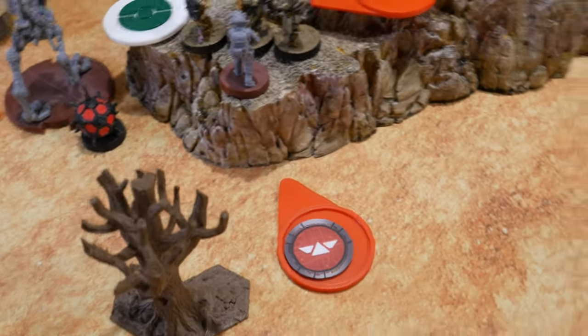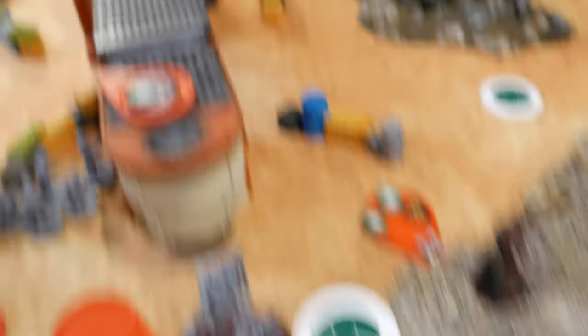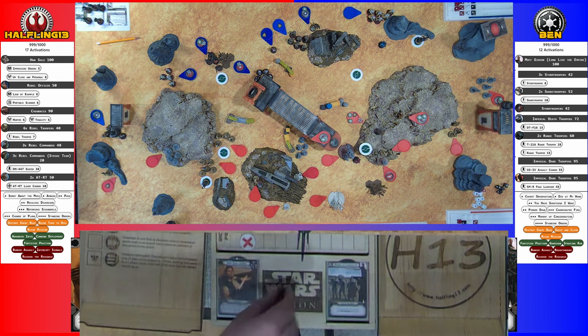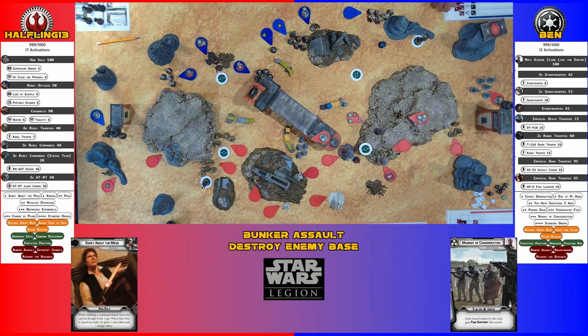Drew Special Forces — going with this single sniper here. Takes an aim and shoots at the solitary Stormtrooper. Got one hit, using the aim — missed that one. Cover save — got it. Just a point of suppression.